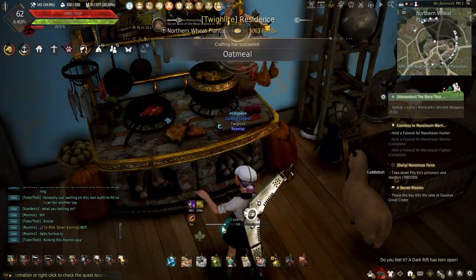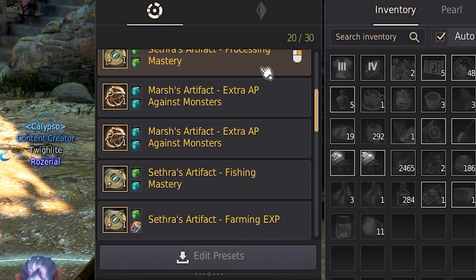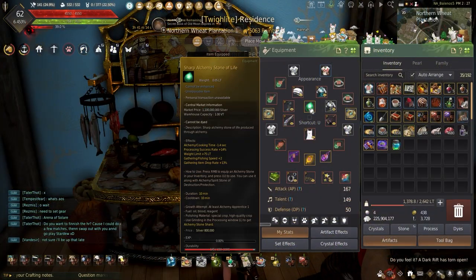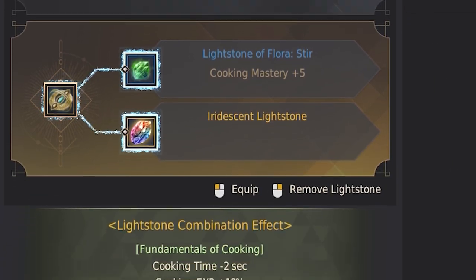What's up guys. With the need for faster cooking or just cooking experience in general, artifacts and lightstones are a perfect way of getting the most from cooking. Welcome back to the channel all about life-skilling, my name's Teddy, and today I'll be showing you how to reduce your cooking time and get more experience while using the lightstone combination fundamentals of cooking.